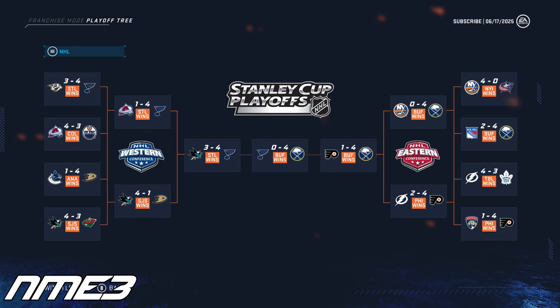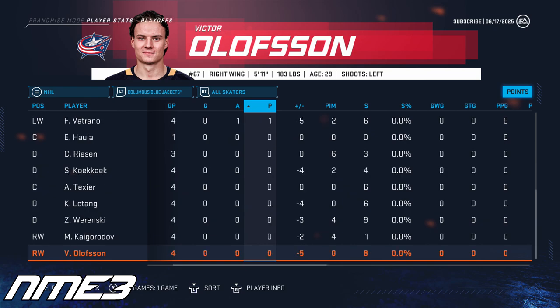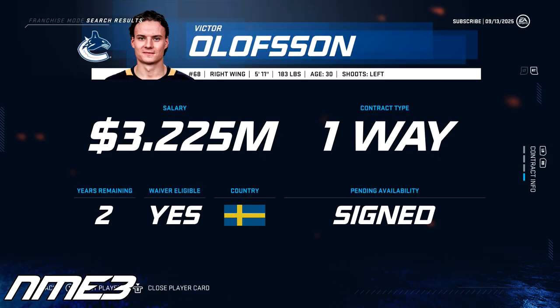To make matters worse, the Buffalo Sabres go on to win their 3rd Stanley Cup in 4 years. Victor Olofsson's regular season was a struggle as he scored just 13 goals and 21 assists for 34 points, and in the playoffs did literally nothing but be on the ice for 5 goals against. Despite this poor season, Olofsson stays at 84 overall and in the offseason signs a 2-year deal with the Vancouver Canucks worth $3.2 million per year.